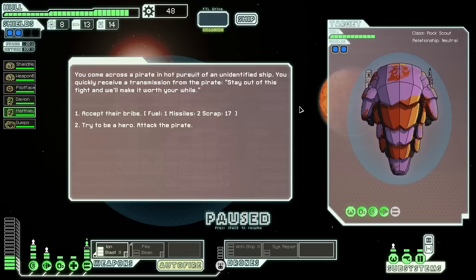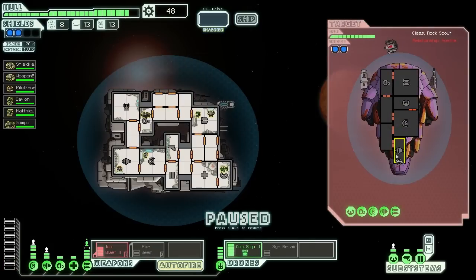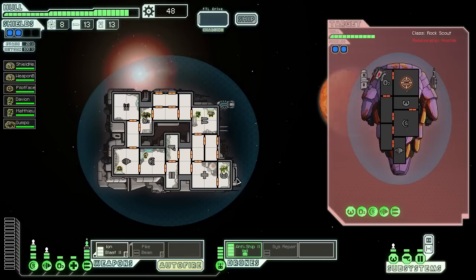These guys want to give me one fuel and a missile for 17 scrap — they don't look super powerful. Only two shields, not too much stuff. Let's power up anti-ship Mark 2, auto fire on their weapons, and see what happens. They don't have a teleporter so I can basically just watch this fight play out. They've got a missile launcher I'd really like to stop firing at us. Rock Man, get in there and put out those fires rather than risking crew, because Rock Man is immune to fire — which is pretty handy.